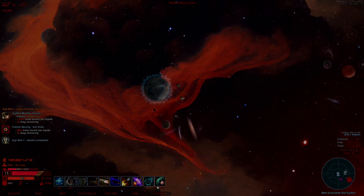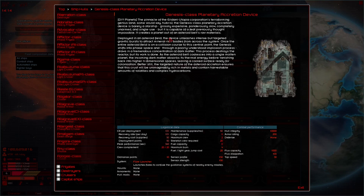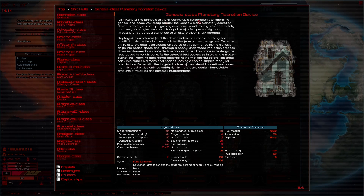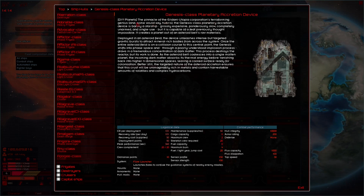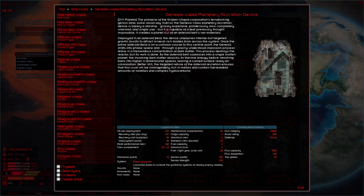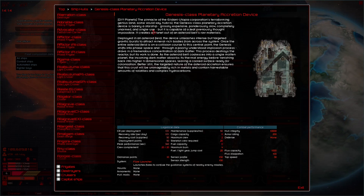Sometimes it's good, sometimes it's bad. I took a bit of a break while we waited to get this — Device Unleashed. It's from DIY Planets. Some would say hubris — it's a class planetary accretion device. It's barely a starship, ponderously slow, completely unarmed, and single use. In an asteroid field.